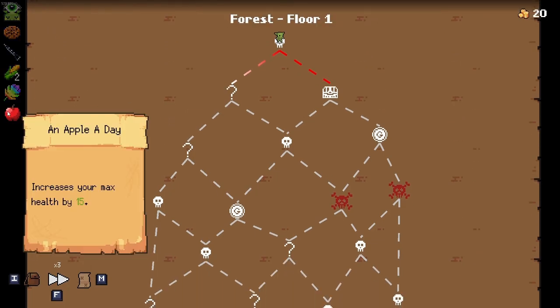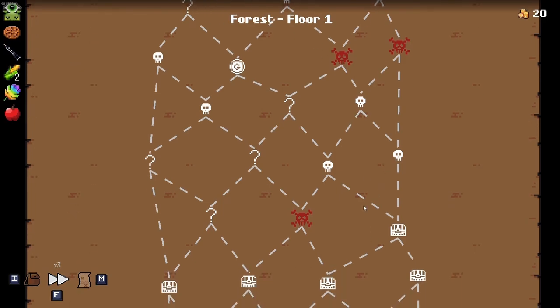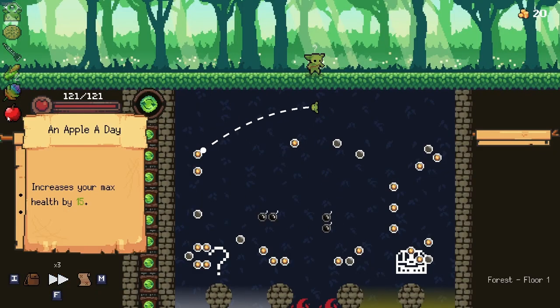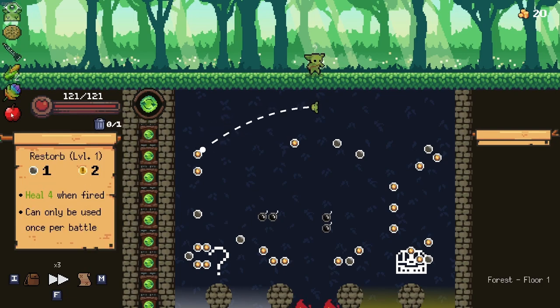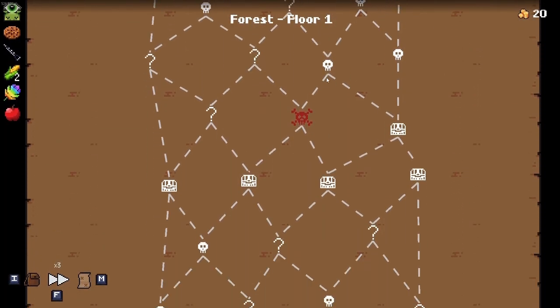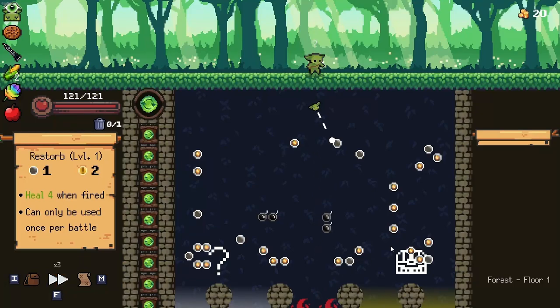I didn't actually pick up the max HP items this time around, whereas the previous time I did. Part of that is because I'm going to be able to get a lot of HP. This was my starting item — an apple a day — and so I've already gotten six HP, which is pretty impressive. This is actually going to be really cool to see how much I get based off the start.